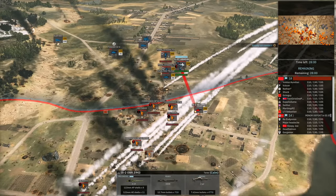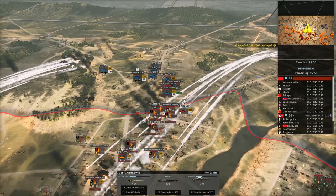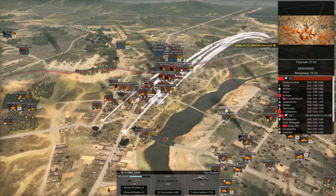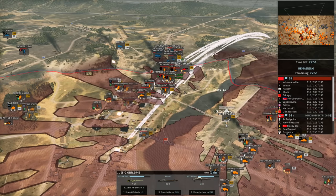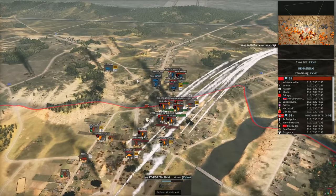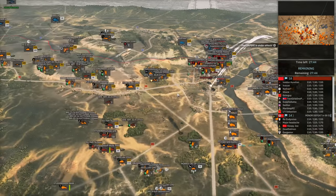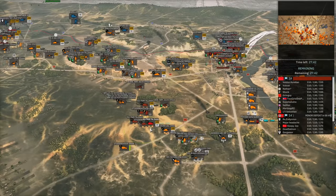I'm specifically targeting the Fauststoß Panzer — I do not want that causing me problems. Valdus brings a 17-pounder up to the ridge — pretty clutch — and it manages to kill off the Panzer IV. We'll also be able to engage the Stug M42 with its line of sight from the ridge.